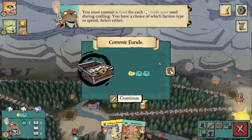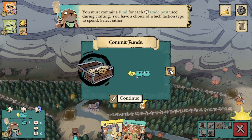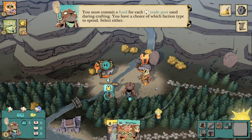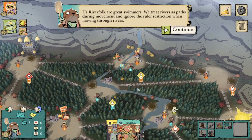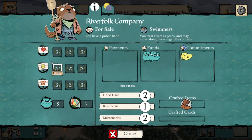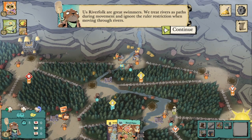Each trade post you have built contributes its suit towards crafting cards. We must commit a fund for each trade post used during crafting. We can only commit as many funds to crafting as we have available slots on the faction board. Since we have three trade posts of each suit to build, we can free up that many slots, and when trade posts are removed they're removed from the game — the crafting slot stays open permanently. You just can't use the same slot more than once per turn.